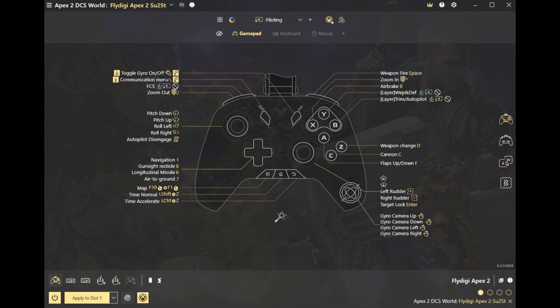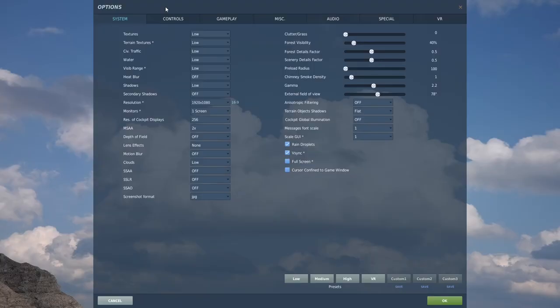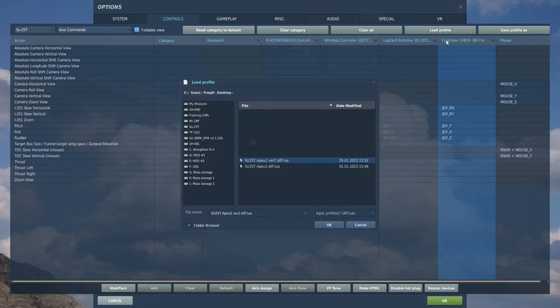First you need to apply the Rewash config to the gamepad, then you need to apply the Lua file to the in-game controller profile. After downloading and installing the game either directly from the official Eagle Dynamics site or Steam store, open the game and click on the option button on the top left corner. Click on the Control tab, make sure SU-25T is selected in the drop-down menu. Click on the menu and select Axis Commands. Rotate the left stick on your gamepad and see which device is responding. Click the column that has the left stick assigned to, load the Lua file provided in the description, and test if the right stick is responding.